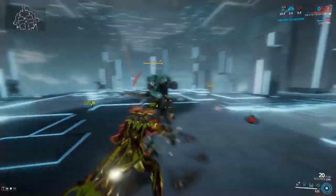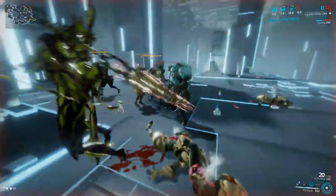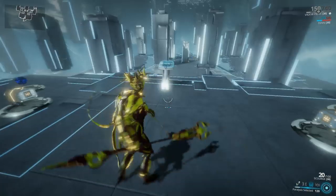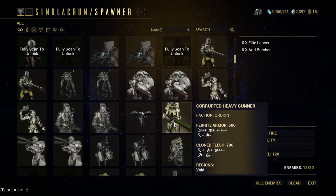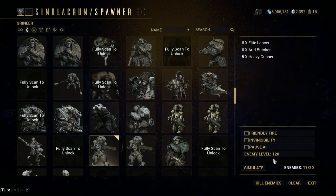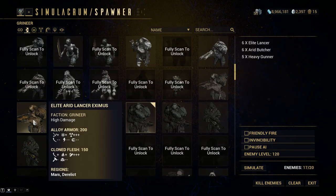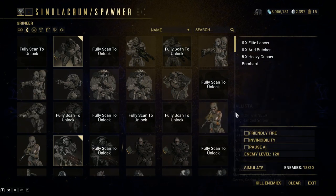Switching to the War sword to test without Hysteria at high levels — yeah, at this high level you just take too much damage without it. Adding level 120 Heavy Gunners and Bombards with 500 base armor. Go. We have no energy to start.